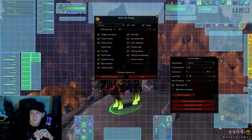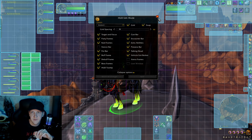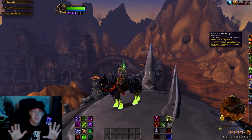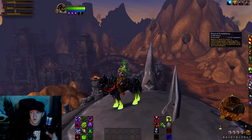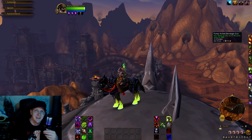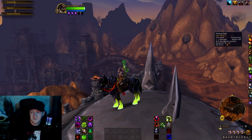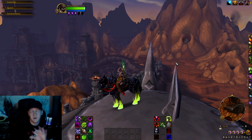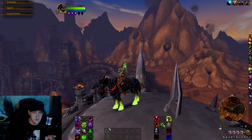Moving on to the secondary action bar, I've got a bunch of utility stuff. Ritual of Summoning is there because we're not using that in battle — it's for when everything is calm and we need somebody in the raid party to join us. I've got some PvP talents that I don't use too much, my pump-action bandage gun for that stupid dragon in Icecrown Citadel, a fishing pole, and my mount. Just basically junk — everything else.